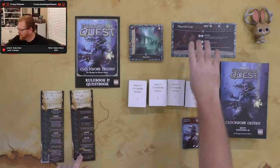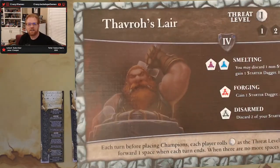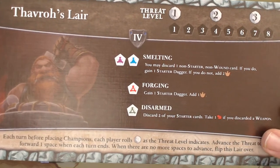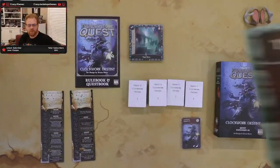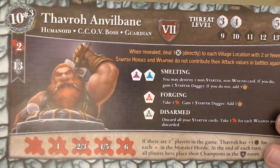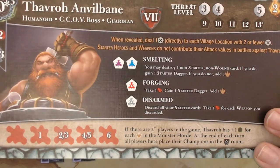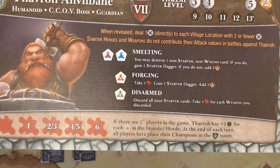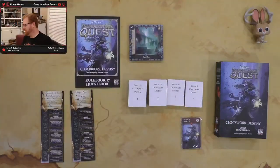Let's take a look at the Guardian. The Guardian here is Favra, and you've got Favra's Lair. His effects are smelting, forging, and disarmed. When he converts over he's going to be a big bad — he's worth 13, which is pretty massive: ten plus three. With smelting he gives you starter daggers, which is kind of annoying, bulking up your deck. So he's kind of cool.